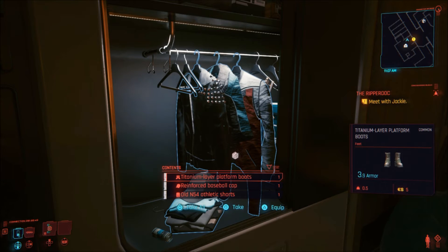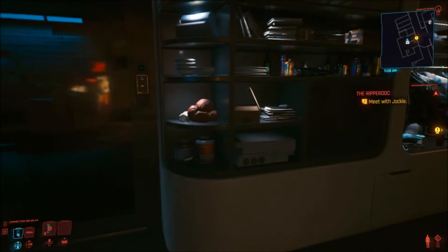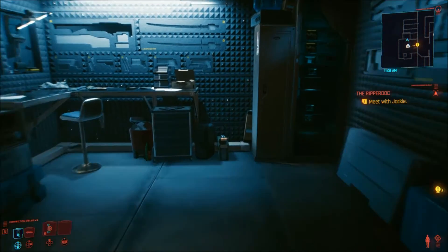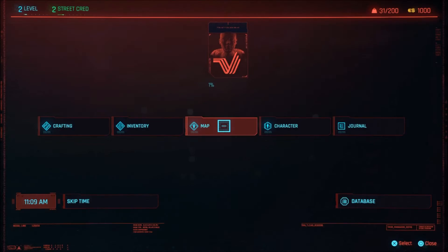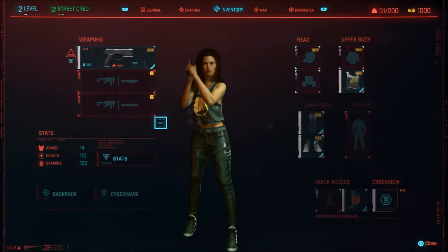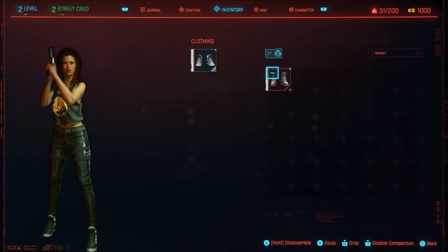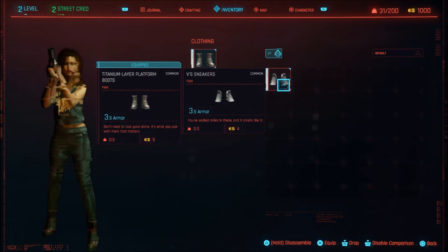Welcome to part 3 of Cyberpunk 2077. We're going to have to get our clothes and get ready to deal with the Ripper Doc, because we also have to go get our DLCs from there too. This episode is going to introduce the Ripper Doc, something that you're going to be visiting a lot when you have the money. Particularly Victor.